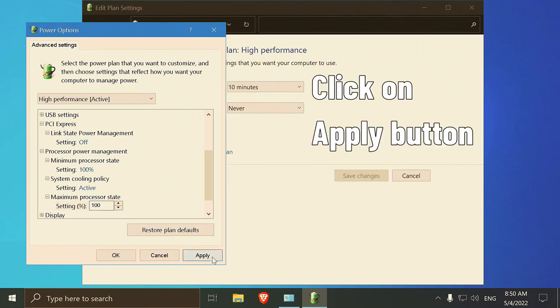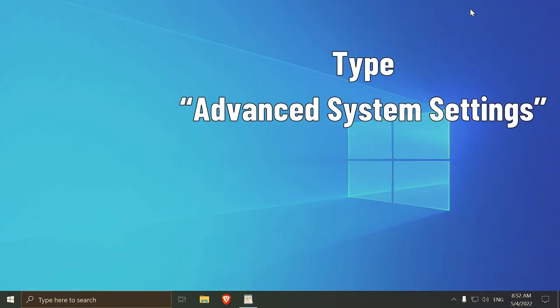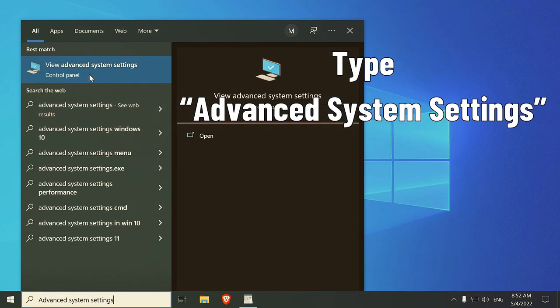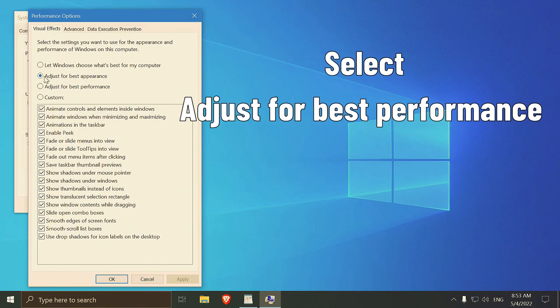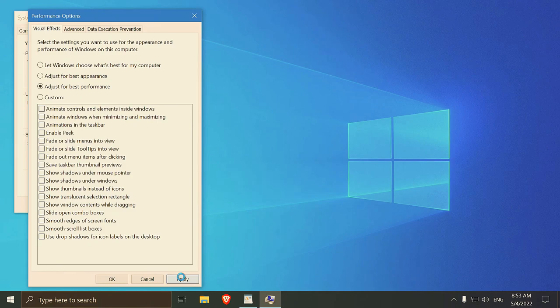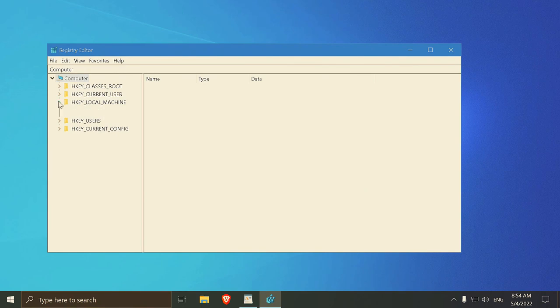Press Apply and go one last time to the search box and type Advanced System Settings. On the popped-up window, press the Performance Settings button, choose Adjust for Best Performance, and then press Apply. There are plenty more Windows 10 configurations that you can play with, but this is not the scope of the current content.